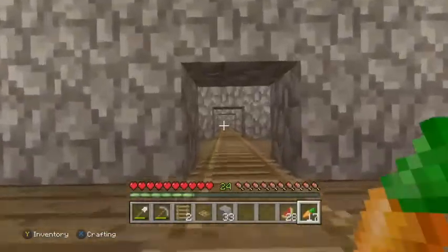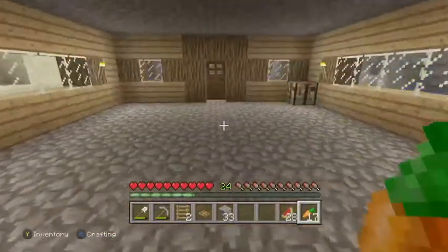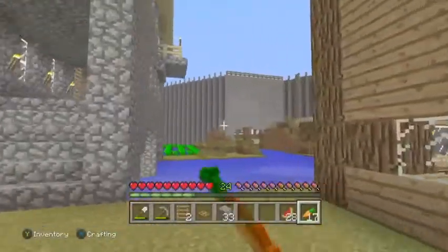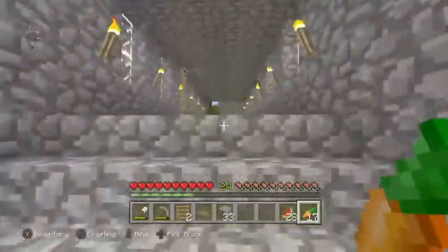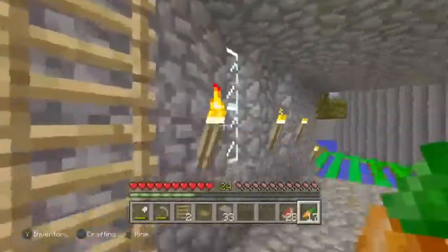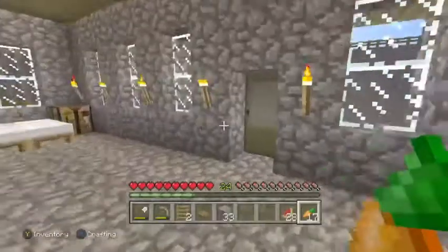You may notice that there is a giant wall around the entire city — that is basically just because I was bored and had an excess amount of cobblestone. This is something brand new that I just built today. It's a bridge, and on top we've got a nice little house.